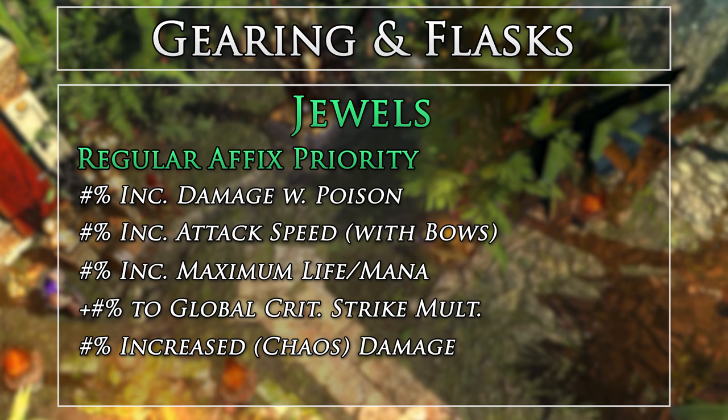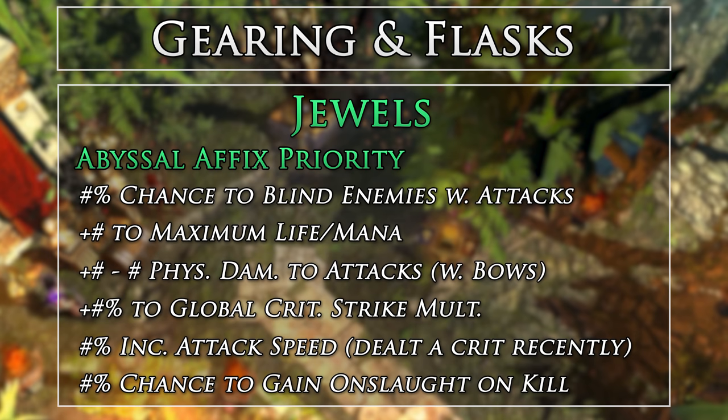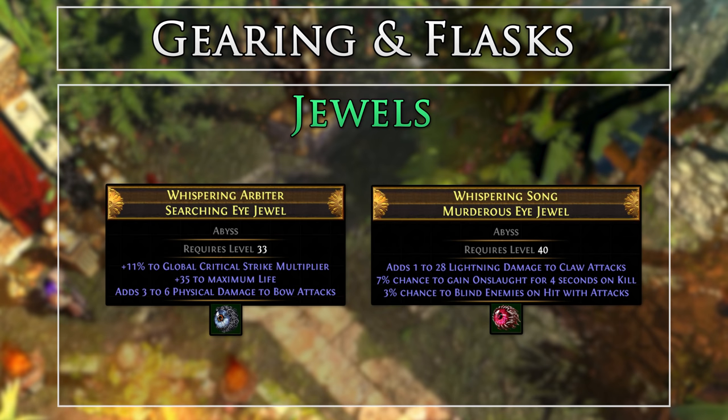For jewels, I will provide the affix priority for both regular and Abyss Jewels, along with example jewels from my build. For Abyss Jewels, you will want to get at least one with percentage chance to gain Onslaught on kill for increasing map clear speed. Along with this, try to get percentage chance to blind enemies on attack — either on that same jewel or another one — and aim for more than 8% total chance to blind.